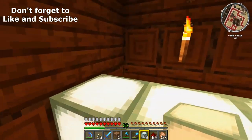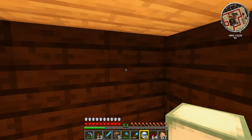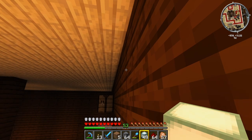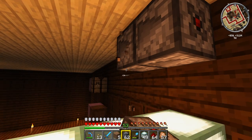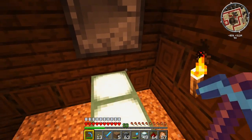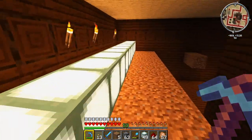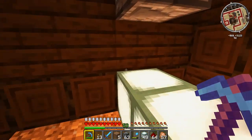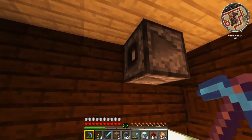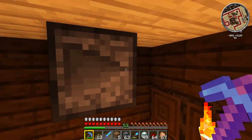Now I need to get some glowstone — well it's a sea lantern, sorry — on top of here, and then on top of this I'm going to need pistons, and then on top of that I'm going to need observers facing that way. Now these are going to detect when the sugar cane grows to three high. There's a way you can do it where you only use one observer block that powers all of the sugar cane, but I don't like using that method because that means all of them could have grown and be waiting for the one that's got the observer above it to grow in order to activate the entire farm. So I think it's counterproductive — I don't like it, so I'm not going to use it.